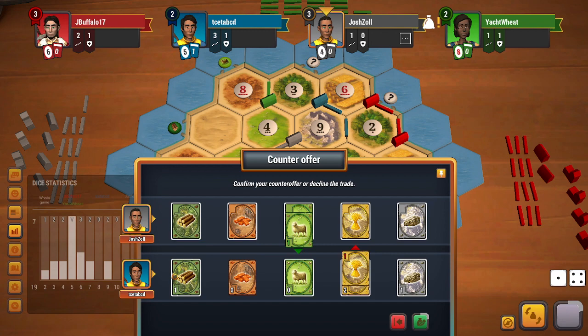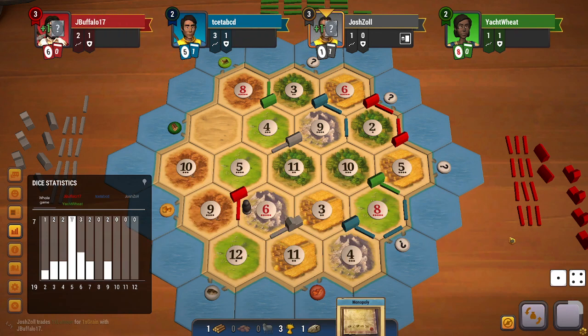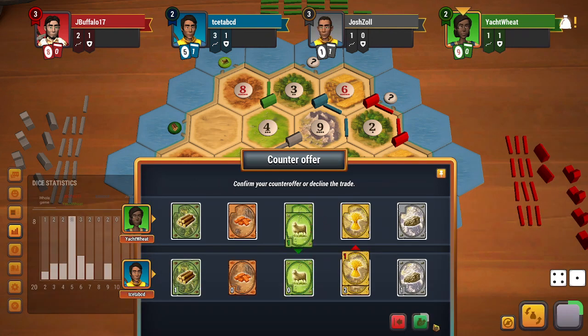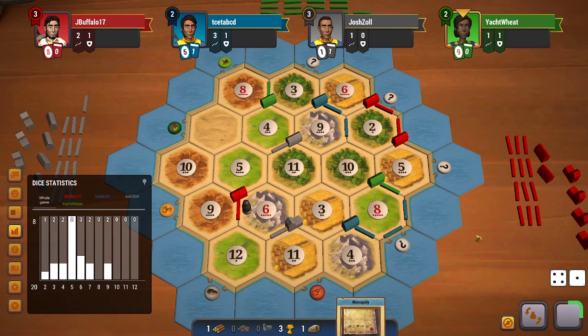I will accept a sheep but not a wood. Gray trades with red and gets a dev card. These fives have been very, very good for green so far, and now they are proving to be excellent for red as well.